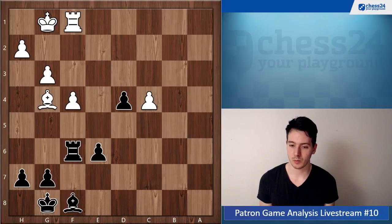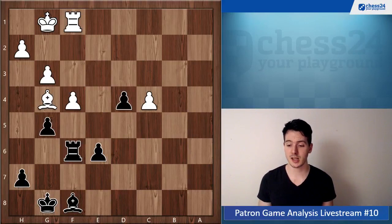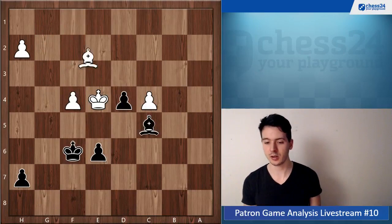Fortunately, your opponent didn't take on g5 but played King g2 — and now, of course, you're not even a pawn down, so just an easy draw.